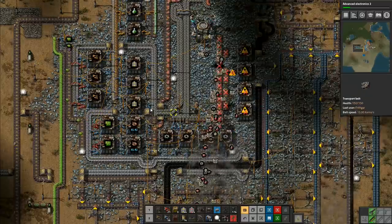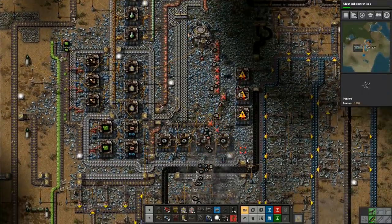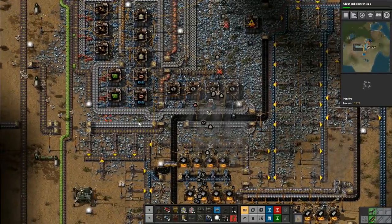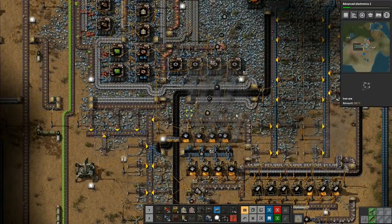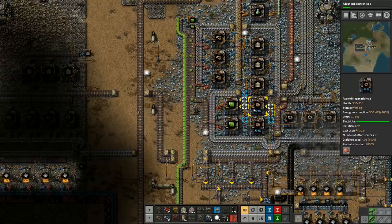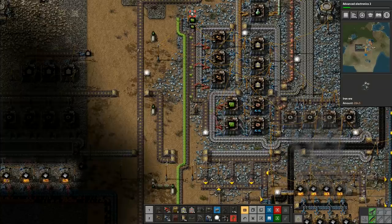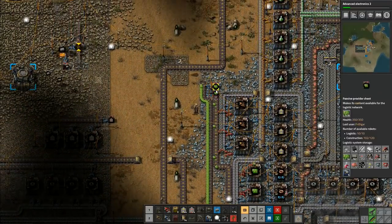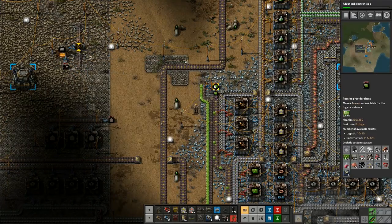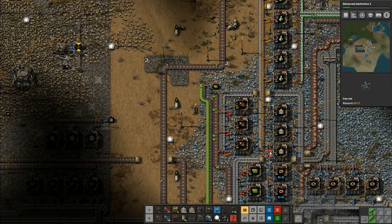We've got the entire system up and running — I don't need to have any of this stuff up here anymore. All of this is now done, I've manufactured everything that I need. Also the iron that's coming out of there — I no longer need any of that coming through either. The only thing I want still is this bit right here, this electronic circuit production, because that's running down here. But I don't actually need that either — in here I've still got just under a thousand green circuits, which is more than I need for the whole thing.